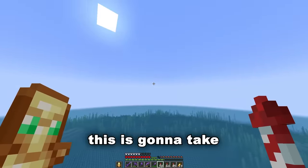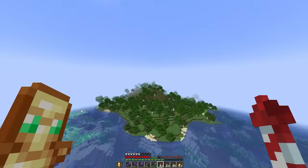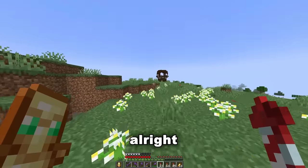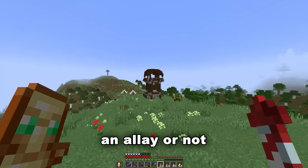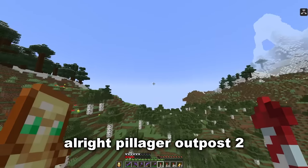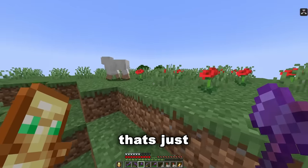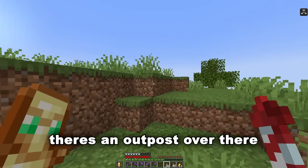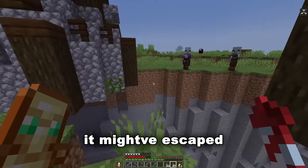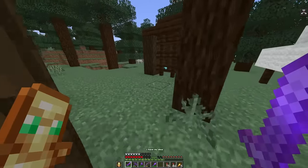This is gonna take a while. This looks like a prime spot for one. We found one but I'm not sure if it has an allay — no, I don't see one. Oh my god, there are so many pillagers. Keep looking — pillager outpost number two, literally empty. There's an outpost over there — is it gonna be third time lucky? That's the worst cage I've ever seen. Come on — yes! Oh my god, two allays!